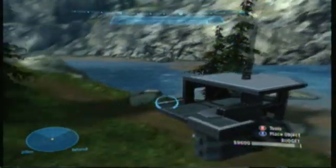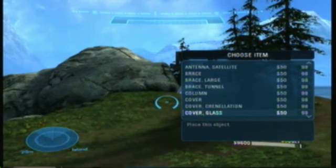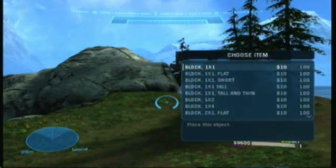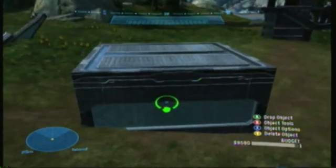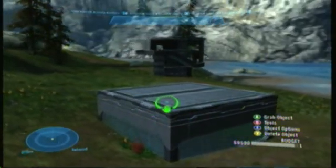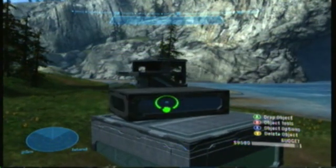Now I'm just throwing down a couple pieces of aesthetics — throwing an antenna on top here. There's a lot of extra stuff you can add in Forge World: cool decorations, weapons, vehicles. My most recent map I tried to make one that was completely underground — obviously it's not really underground, it just appears to be when you're playing it.